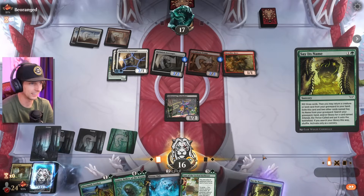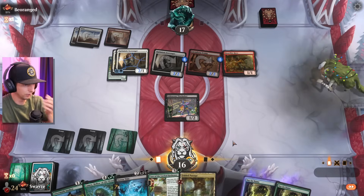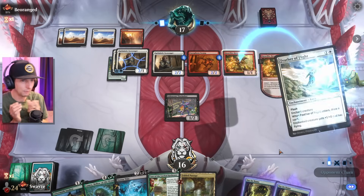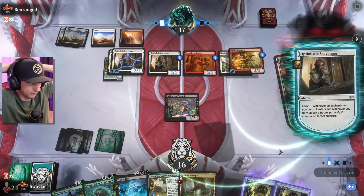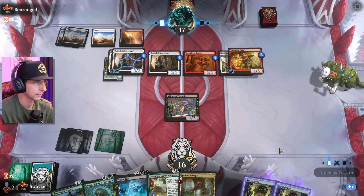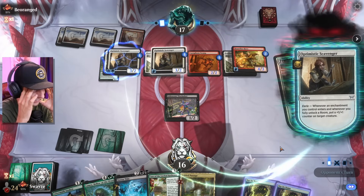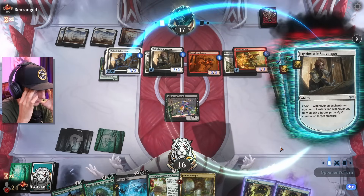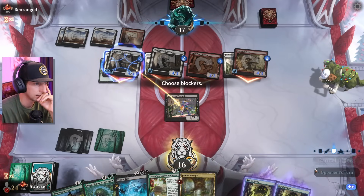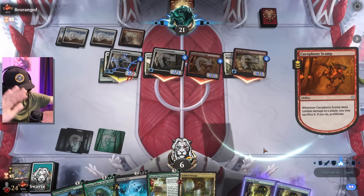It feels like I've got to hit Say Its Name to get back a land. If we get a 9/9 out of the deal, that would be sick. That's brutal! We've got to Terra Tide next turn. I'll chump block here and do what I can. Terra Tide for five should be enough, I hope. Come on, don't let me die here. No — it's another pump spell, are you kidding me? That's so brutal. Somehow we are not dead, ladies and gentlemen.